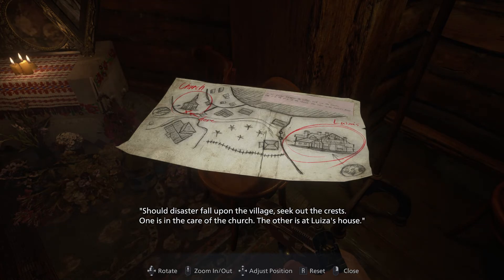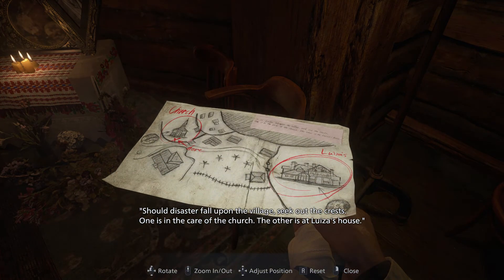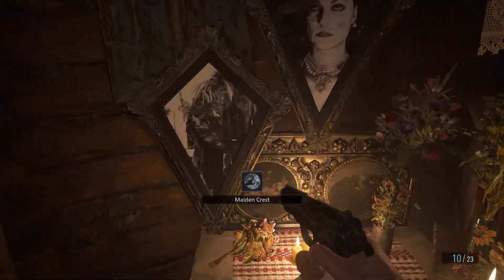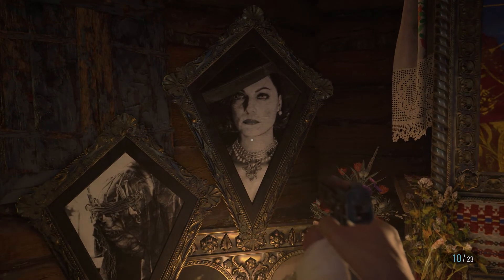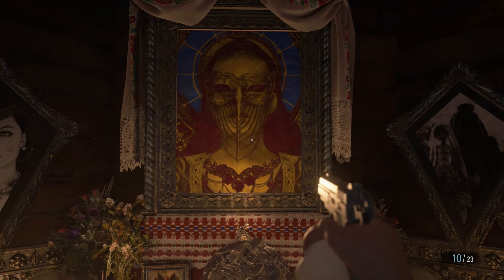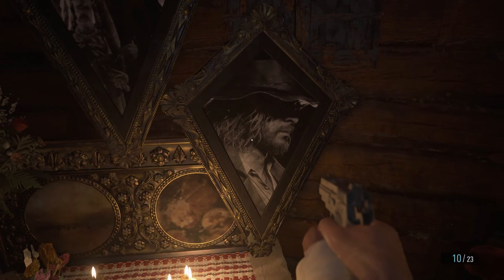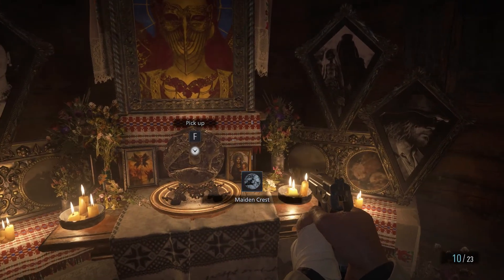Should disaster fall upon the village, seek out the crests. One is in the care of the church, the other is at Louisa's house. Where is Louisa's house? Is that the Fallow Plot? It looks like it, based on where we just were. So we have our cast here - there is the mutated one, there's the big lady, there's a savior figure, there's the lady with the doll, and there is Heisenberg. The only one whose name I remember aside from Dimitrescu.